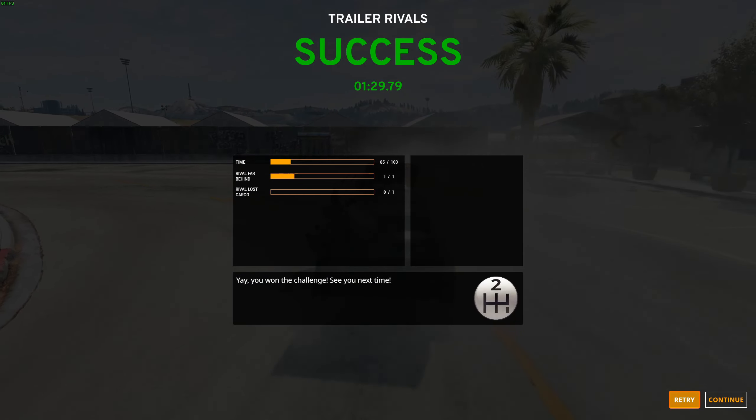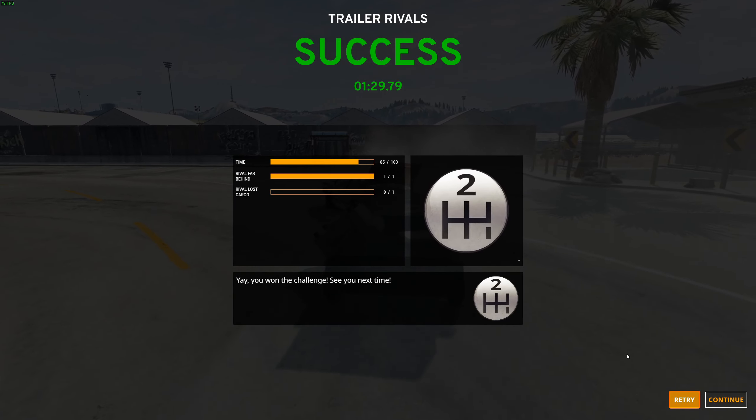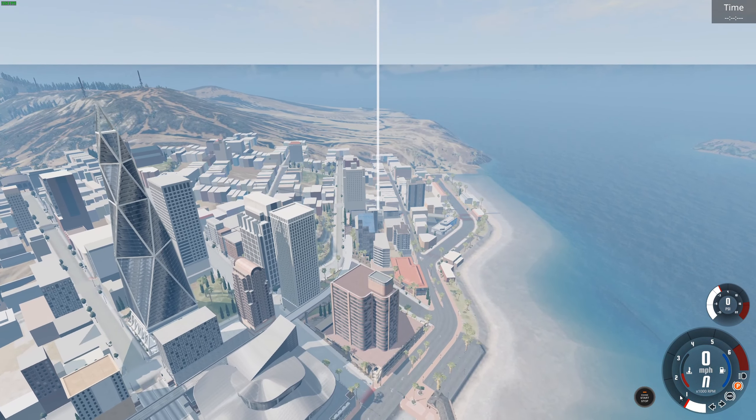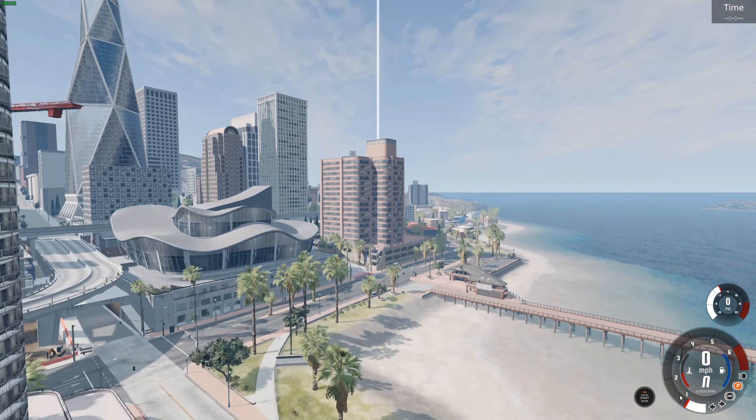We got a silver. Let's do it again - we've got to make them lose their cargo. How are we going to do this? We've got one that's very close. I think make them hit a lamppost - that's what we're going to do.